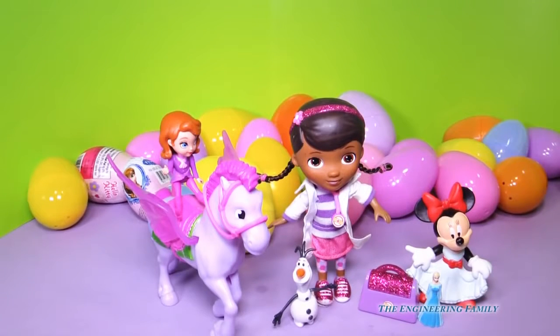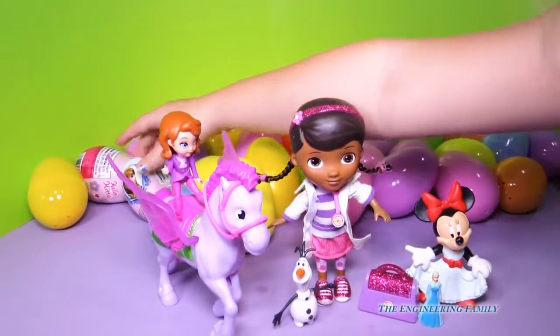She's like, hi, I'm Elsa. And he's like, hi, I'm Olaf. You know what we need to do? Pick another egg. That's right. Go grab another egg, assistant. Grab an egg. You know what you need to do? Grab an egg.